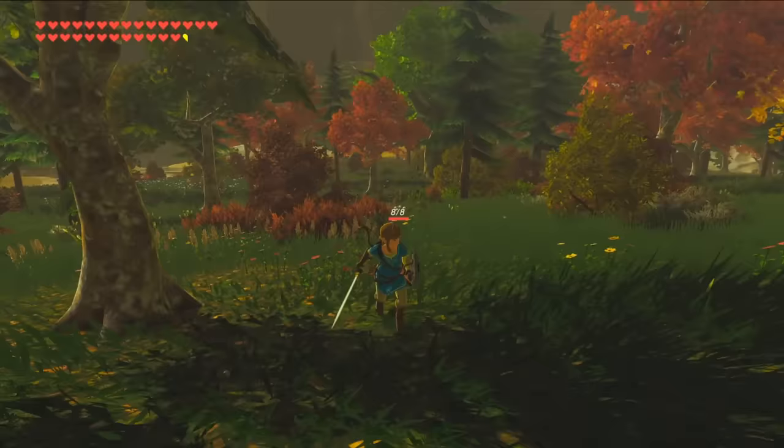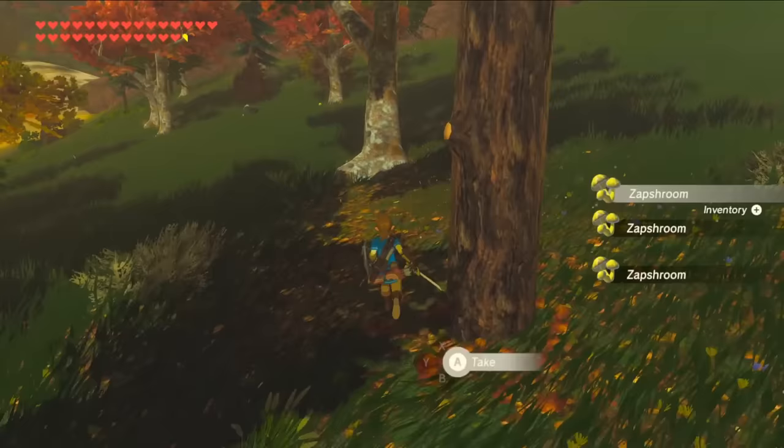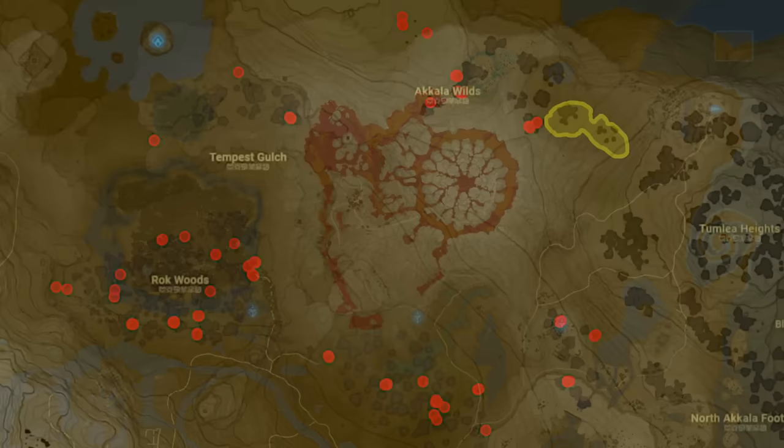Shock resistance, which is a very underutilized yet important buff, has its point thresholds much lower than the rest of them, so it's quite easy to make the high tier dishes. Although you can find a decent amount of the tier 2 zapshrooms on the path leading to the Gerudo desert, by far the most condensed area for farming this ingredient is in the Rock Woods in Nikala, which contains roughly 30 of them.